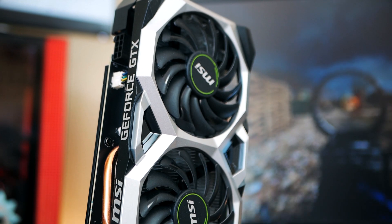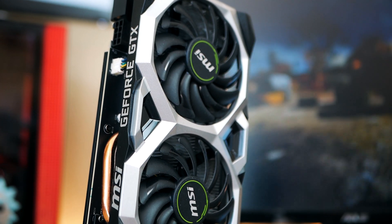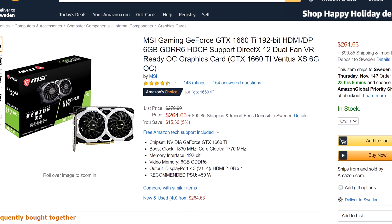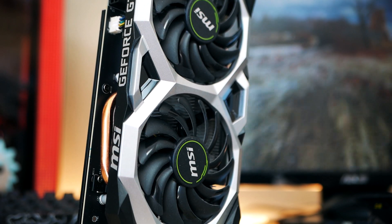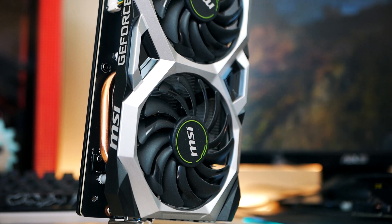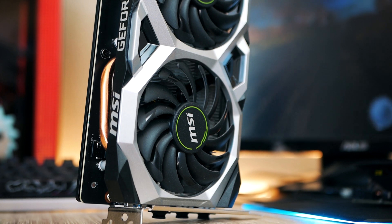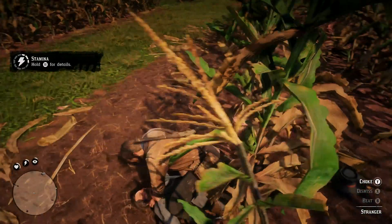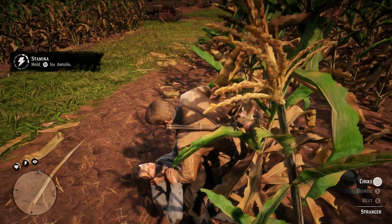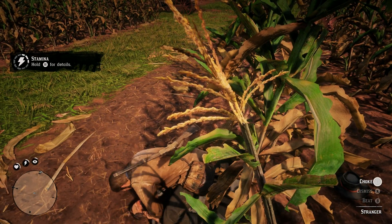The GTX 1660 Ti only comes with 6GB of VRAM and is a lot cheaper at around $260. While 8GB would have been better, 6GB is still enough to avoid being bottlenecked by the textures. It has enough power to reach an average of 60 fps at 1080p if you're willing to fiddle with the settings. Upgrade options are linked in the video description.